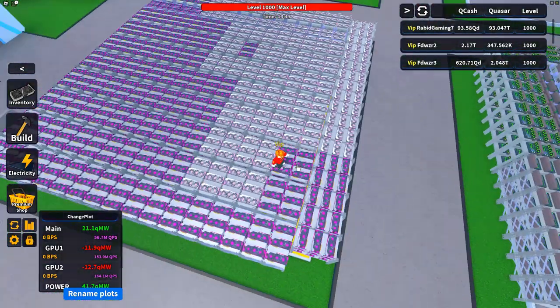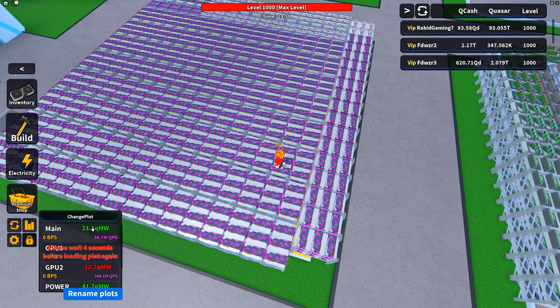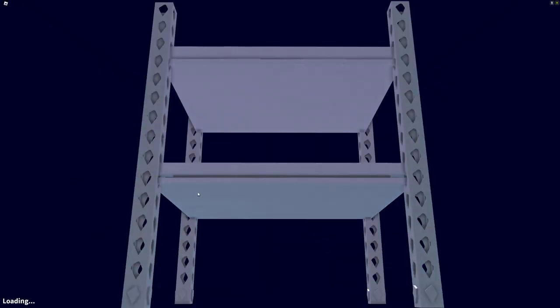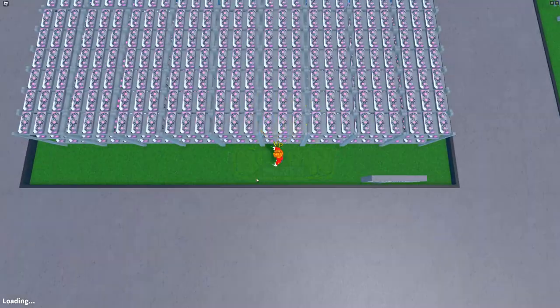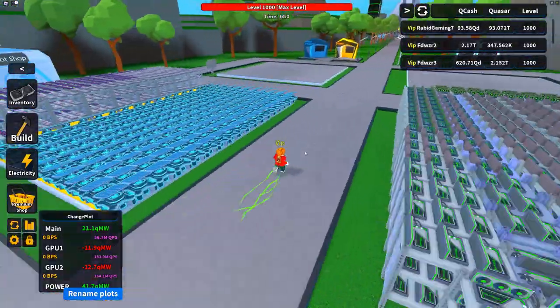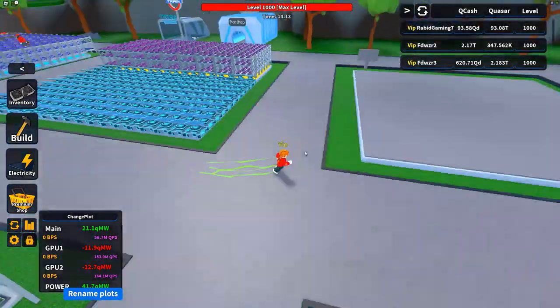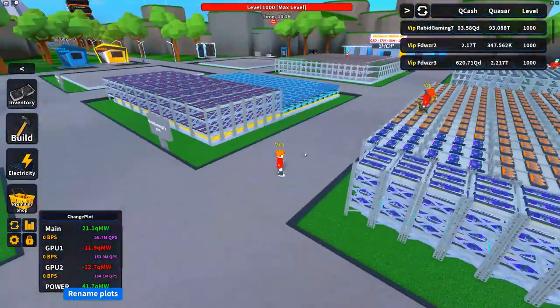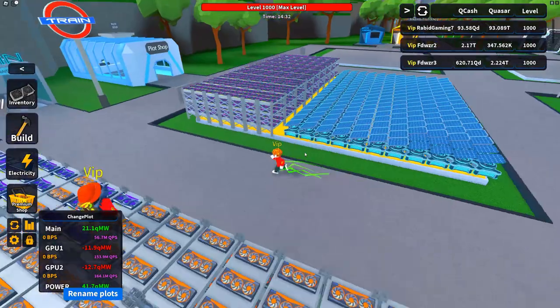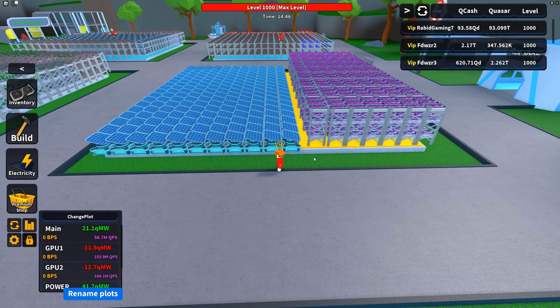This is the solar farm plot. GPU plot two is my big one — loaded up with GPUs as you can see. Plot one is loaded up too, and then we've got our main plot which is the one we just finished working on. I think I've pretty much maximized this again. There is a little bit of tweak I can do — pulling one plot apart and fine-tuning for one or two racks to squeeze in — but it's not really worth it if another update comes soon. I'm going to remain at this operation until the next update. It could be Sunday, two weeks, or a month — we have no idea.